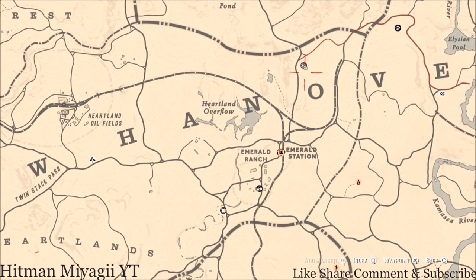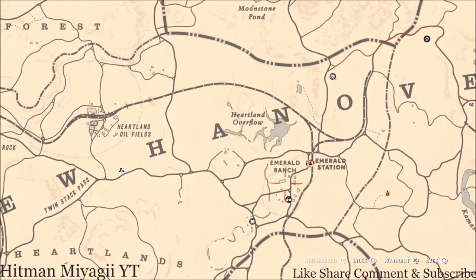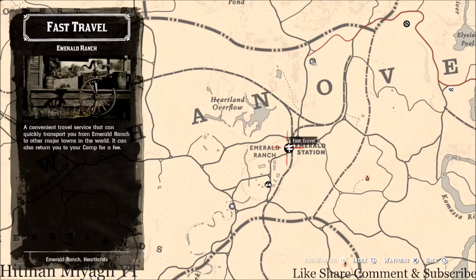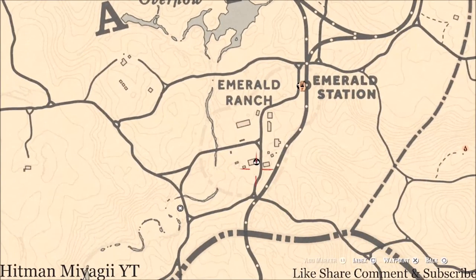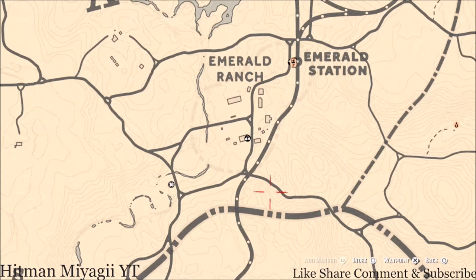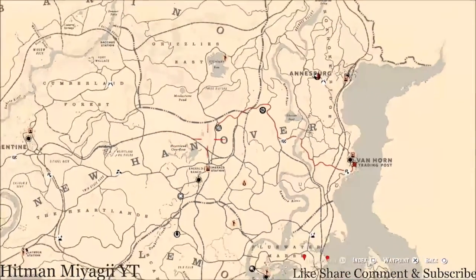How I personally get to her is I simply just run from my moonshine shack down to her location. But if you guys are not in this area, just fast travel to Emerald Station, Emerald Ranch area, go past the fence, keep going — do not make a left — go this way and she's right there.